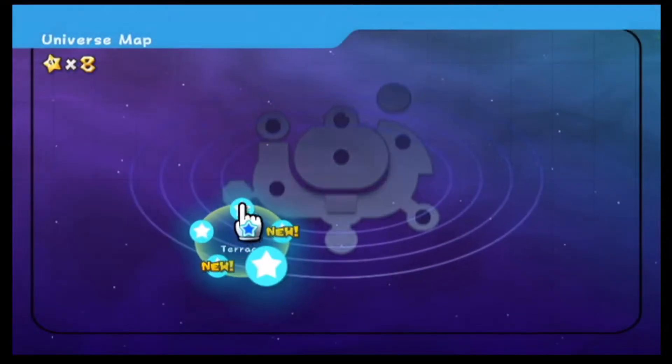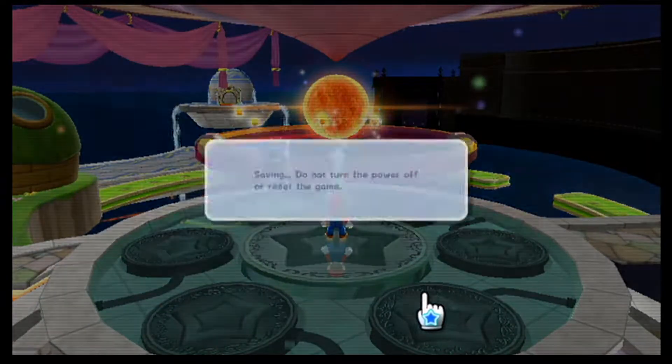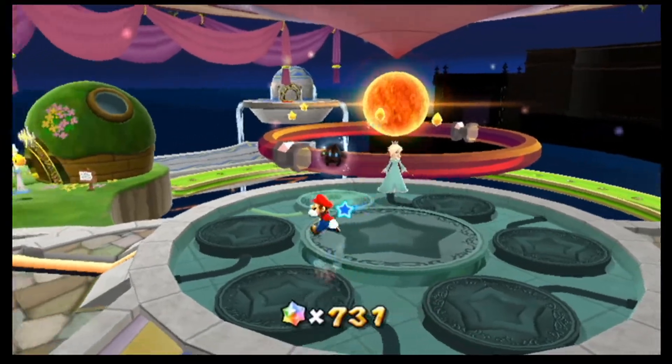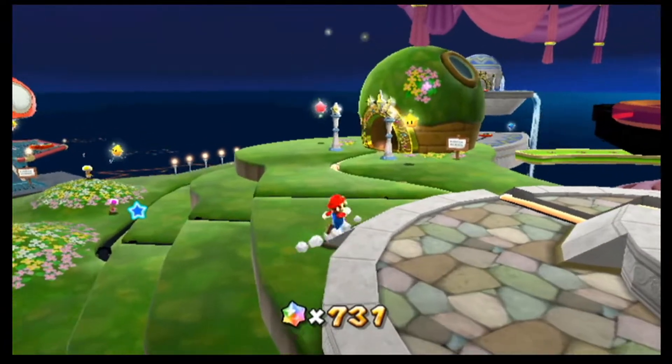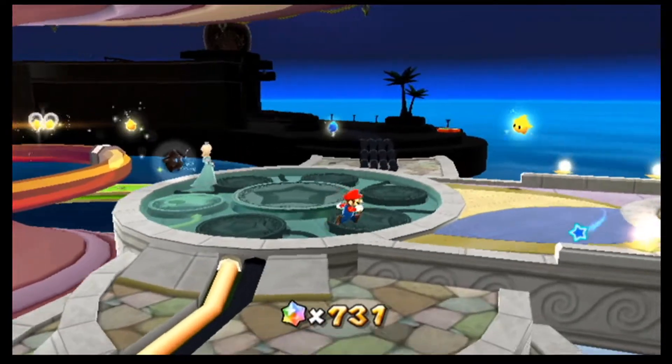We've discovered a new galaxy — it's the final galaxy of the terrace and it's probably going to be the boss level of the terrace as well. There's the pink Luma and the Starship is finished. He's not spawned yet, but once he is he should be down there, and then he'll make his way up here once we reload the game.